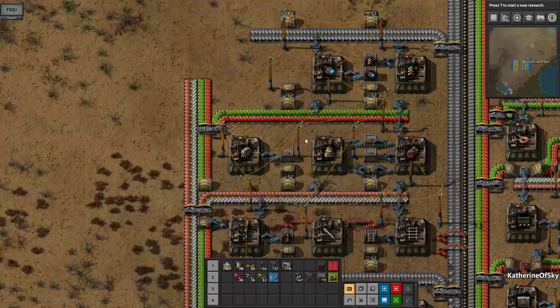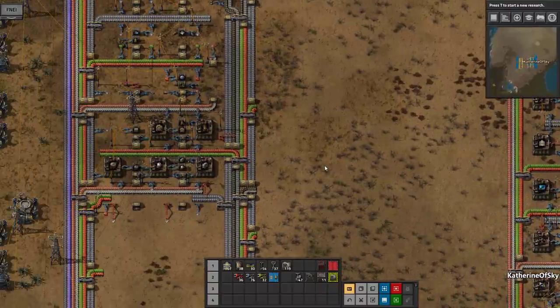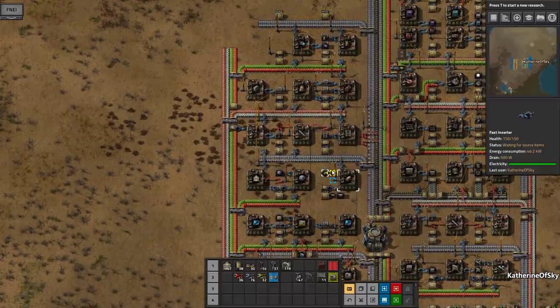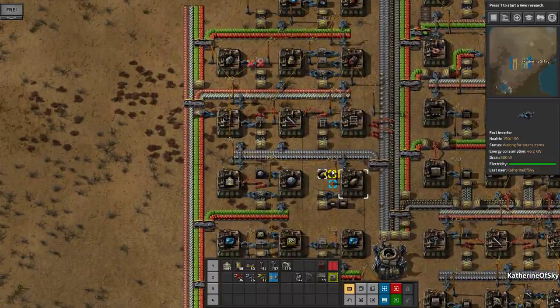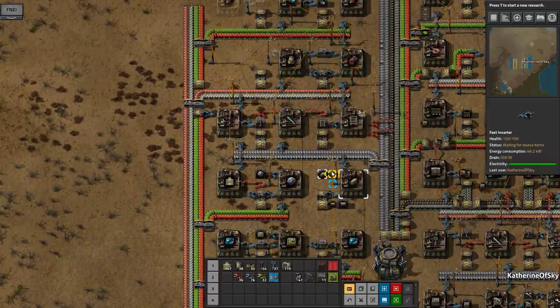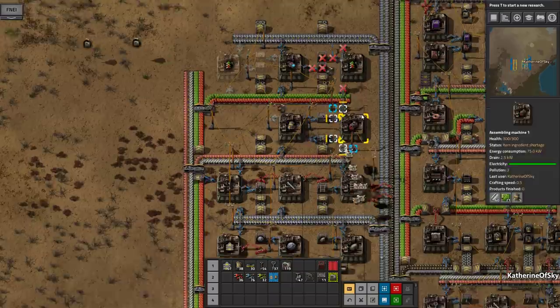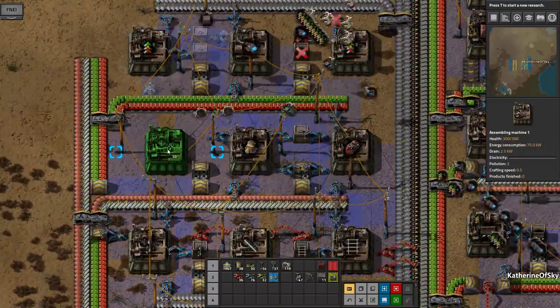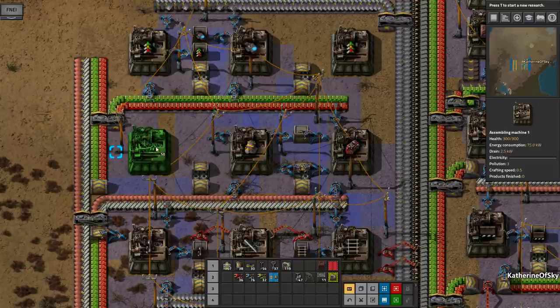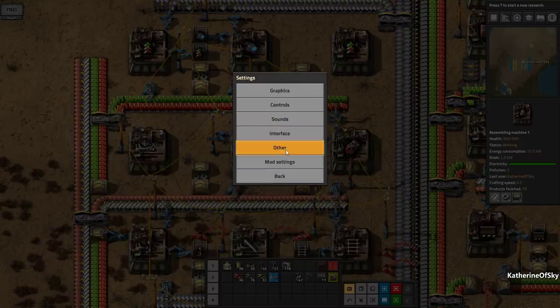Ah, that's right we can't do this. The sadness is real. I'm gonna move all those things back. Can I move them back? No, I can't move them back that far. Sometimes this drives me a little bit crazy. I wish there were more undo steps. I wonder if there's a way to adjust that.